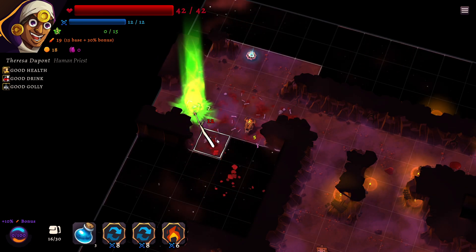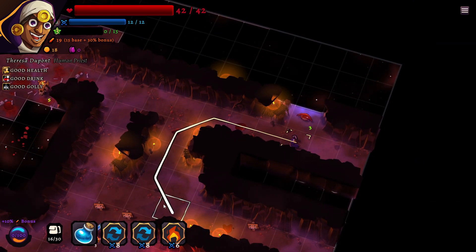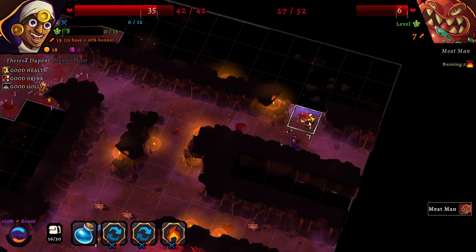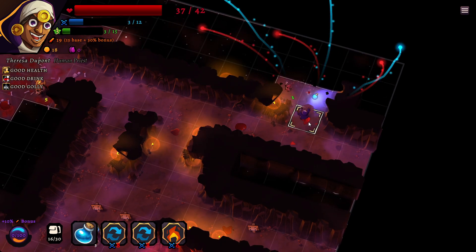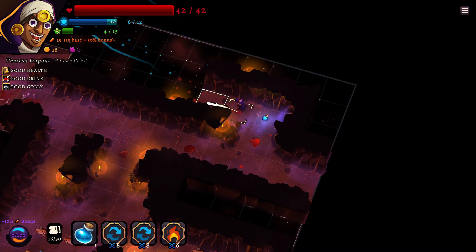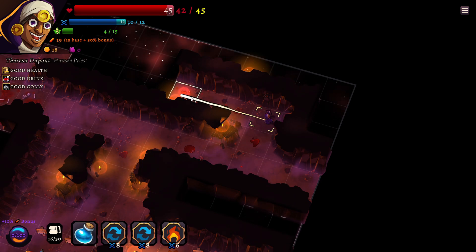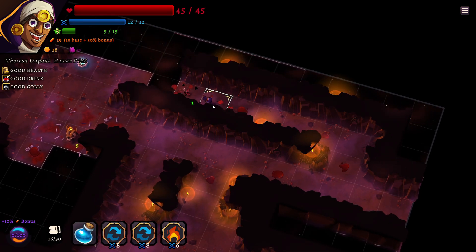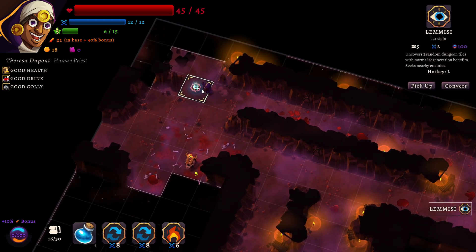Let's kill this one. I'm actually gonna fall back to kill this other guy first. One thing to watch out for is that enemies do heal to a certain extent as well if they have that ability, so hitting them and completely leaving is not gonna work as well as you think it will. I can just drop this person.